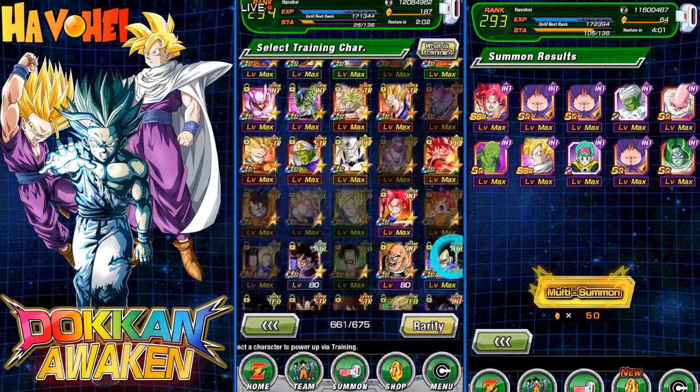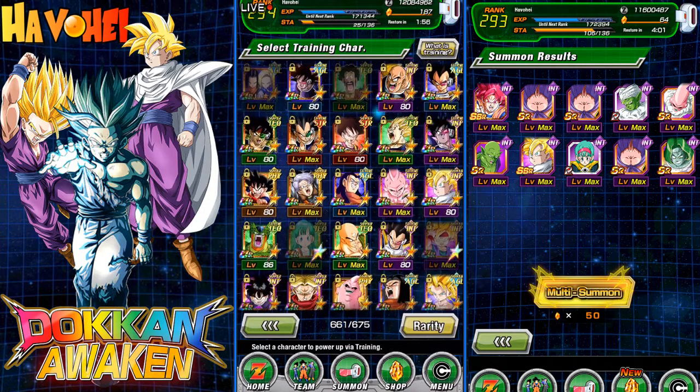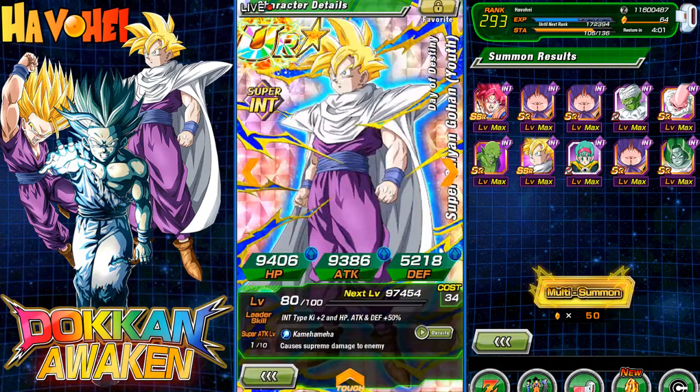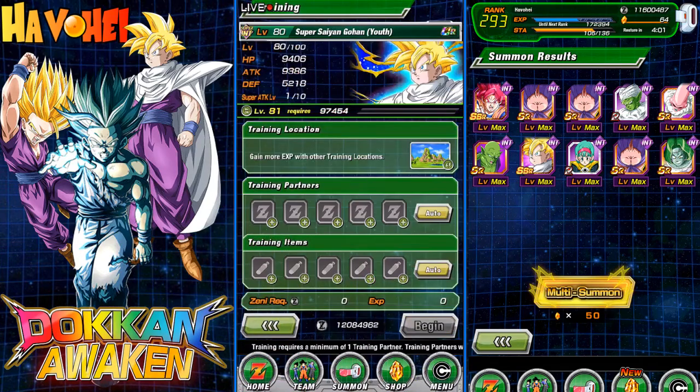The first thing is I want to get this guy to Super Attack 10. I still need to Dokkan Awaken both my Super 17 and my Kid Buu — he's at Super Attack 7, and he's at Super Attack 8, so they're almost there. Gohan is at Super Attack 1, fresh. I put some orbs into him, but I need to give him Super Attack 10, so we'll go ahead and do that.